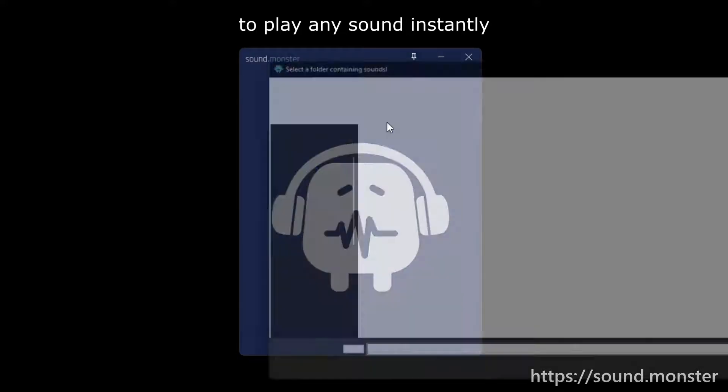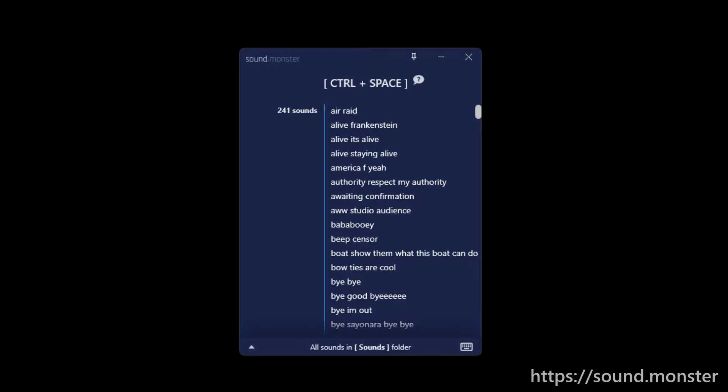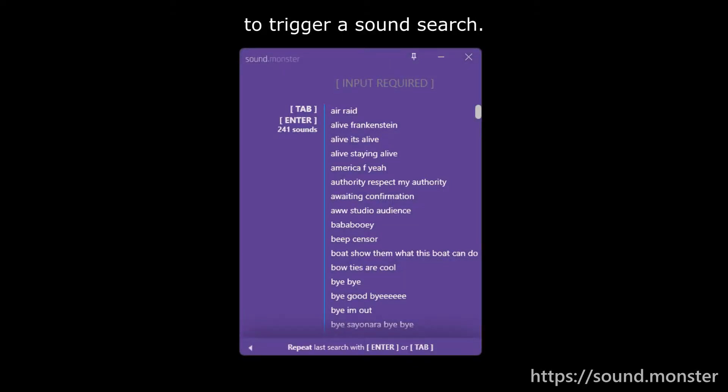Sound Monster makes it easy to play any sound instantly without having to remember a bunch of shortcut keys. Press a key combination of your choice — in my case, Control Space — to trigger a sound search.